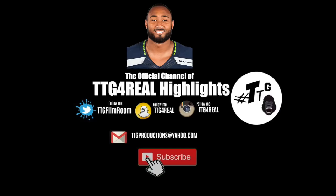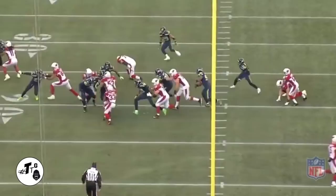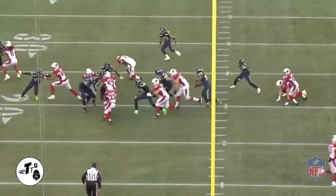And there you guys have it — KJ Wright coming in at 6'4", 246 pounds out of Mississippi State. He finished the season with 108 tackles, six pass deflections, one fumble recovery, and one interception. If you want to know my thoughts about him, it will be in the article in the description box below, as well as other Seahawks players articles written for my new partners at Fieldgolds — www.fieldgolds.com. If you like my work, subscribe and get at me at ttgproductions@yahoo.com. Peace.